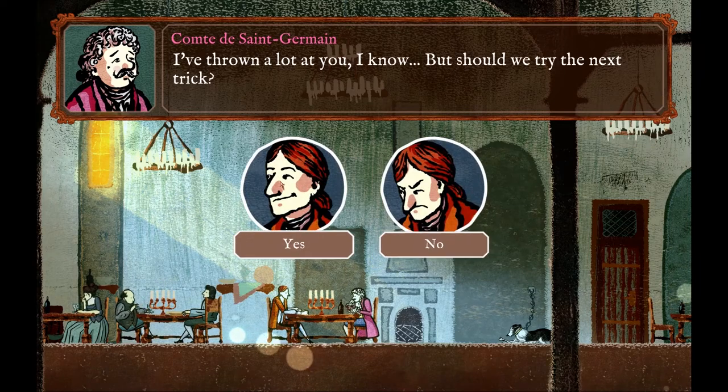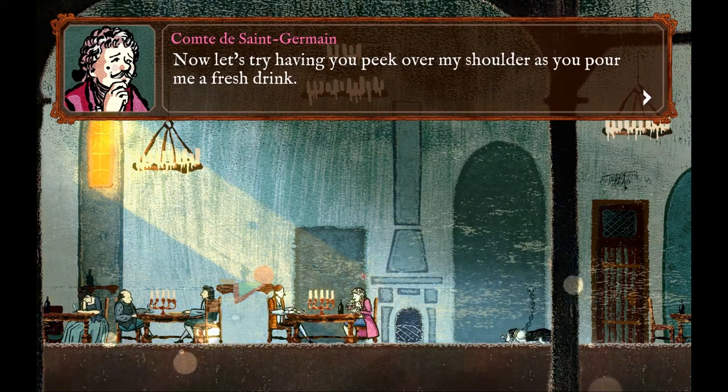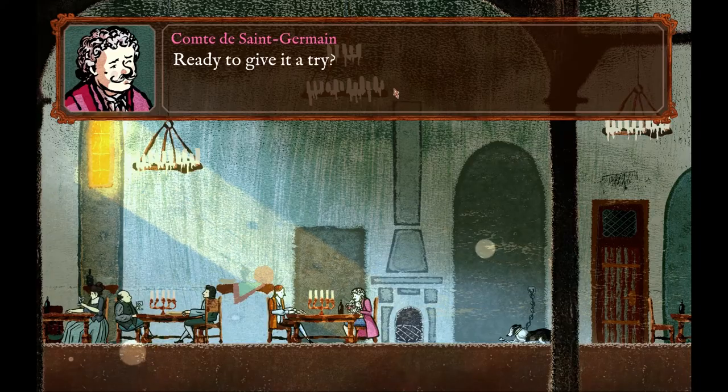We're going to move on to the next part of the trick and then put it all together to show that we're able to do it. Looking at the text, we're actually looking for the most cards of a suit in his hand — not the highest card. We're looking for the most of one suit.